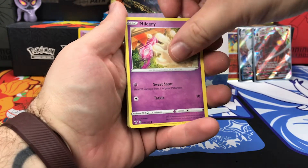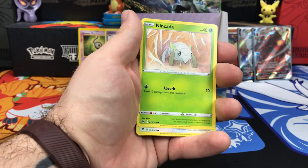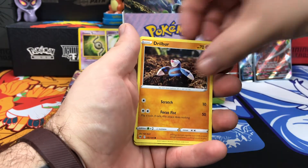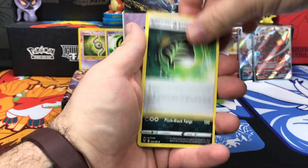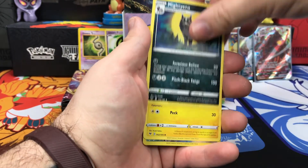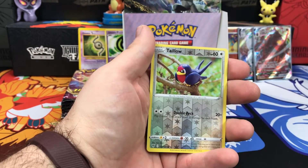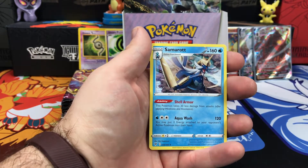Starting this one off with Milcery, Wooper, Nincada, Whismur, Drilbur, Energy, Aromatic Energy, Mightyena, Pincurchin. Reverse Holo is Talon Flame. And on the end, Cramorant.